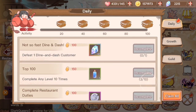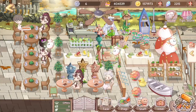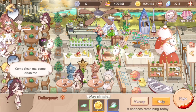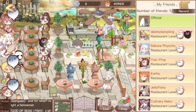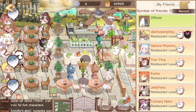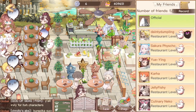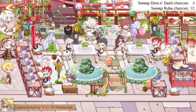The second one is going to be defeat one dine and dash customer. Dine and dash are these things that pop up in your restaurant. You can choose to either ask for help from your friends so they can defeat your dine and dash, or you can fight it by yourself. I do have Dainty who needs help, so let me try to ask for help so that she can get hers if she wants to, and then let me go help with hers.